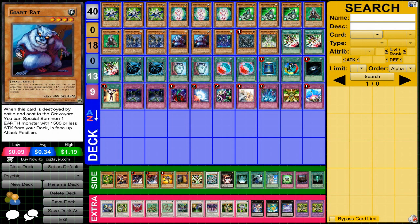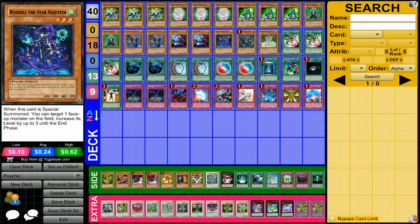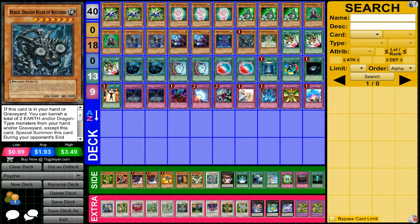Giant Rat works great because we have so many earth monsters, including a lot of low-attack earth monsters, so you can search them out really nicely to set up what you need. One Rise Bell is really, really good in this deck, giving you access to those synchros more easily and leading to powerful combos your opponent won't expect. One Redox is also really good here — it enables you to set up your graveyard and bring out what you want, and with all earth monsters it gets used very easily.